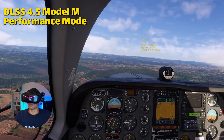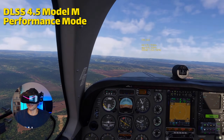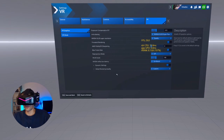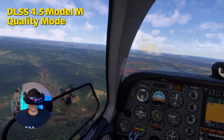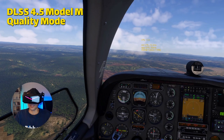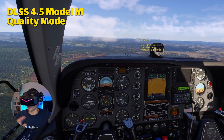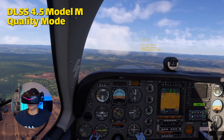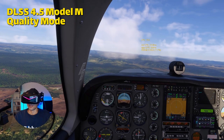Quality mode is completely not worth it. Let me switch to quality mode in the settings — go to VR, quality mode. Now you'll see I get only 19 FPS, 120% VRAM usage, lots of micro-stutters because I'm completely out of memory and the PC is doing all the calculations. The image still looks a little over-sharpened. This is totally not worth it — running quality mode on a 30 series card with DLSS 4.5 model M.